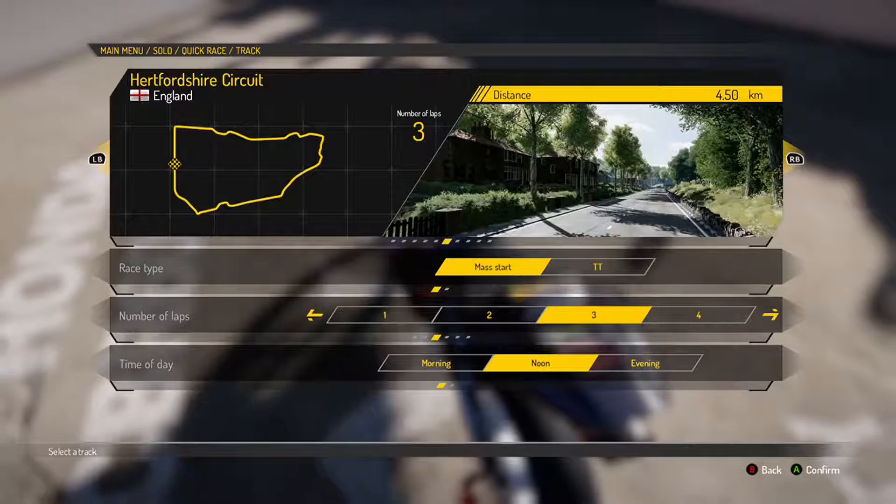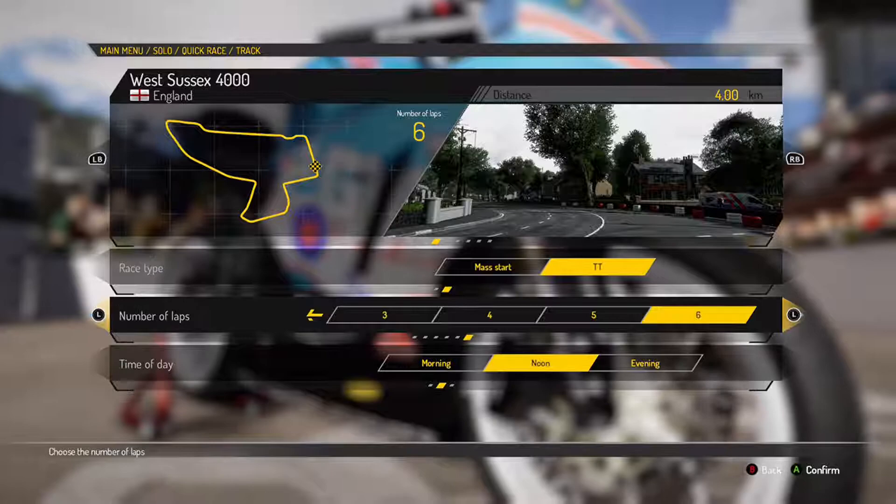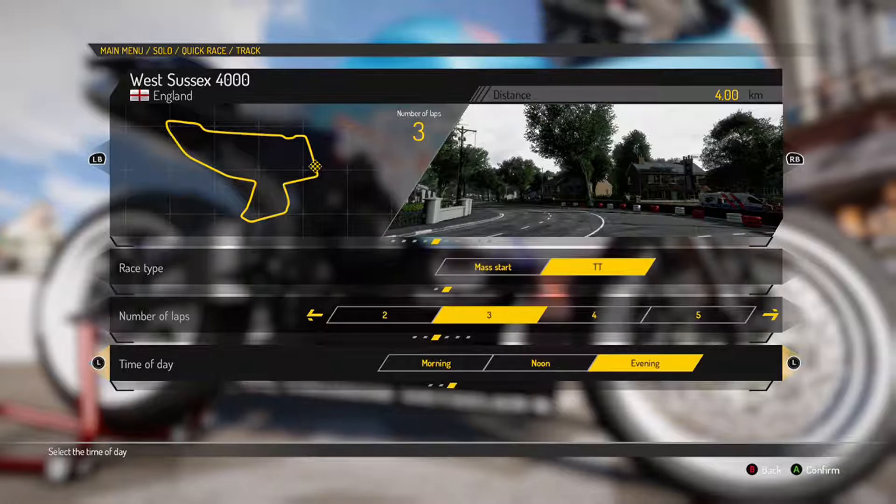We'll do West of Six to start off with, we'll do the TT. You can do six laps on here. I think I'm just going to do three laps — sometimes I'll do four, five, six, or one. But for this one we'll do three, just because it is only the first one, and we'll do noon.